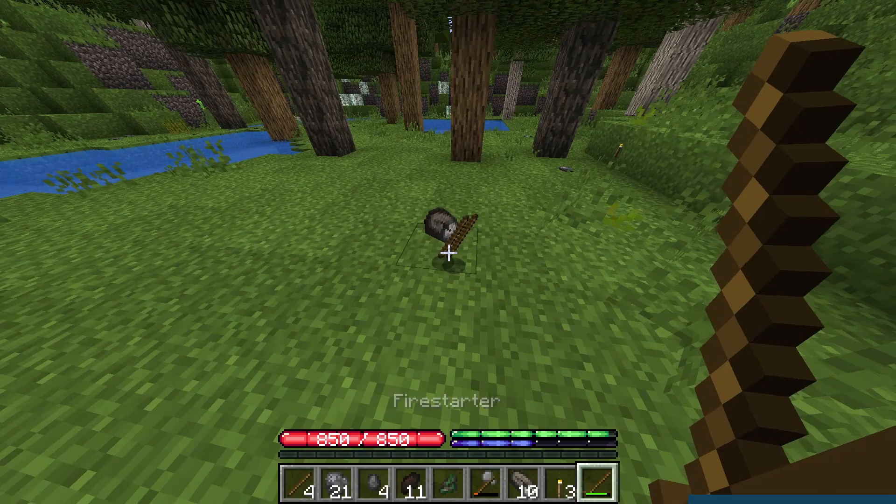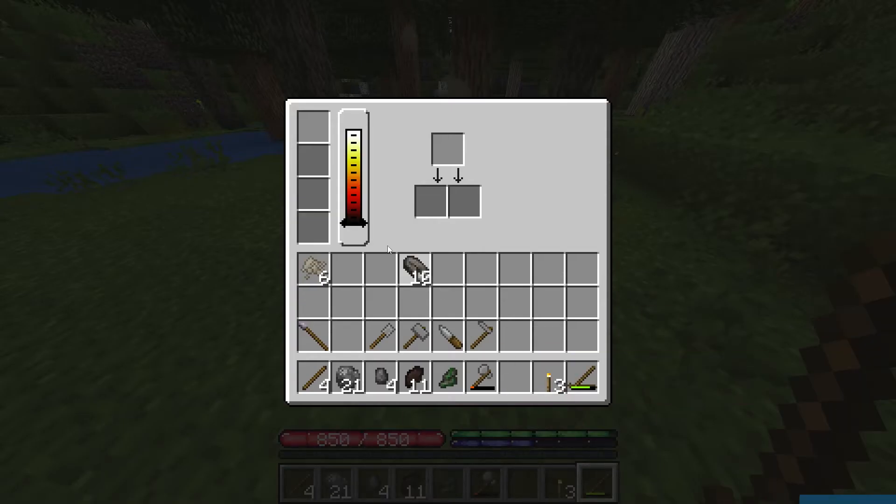Players will need to shape stones, create fire pits, and work with gravity to survive and advance through the ages. Let's go over how to install and get started with this mod.